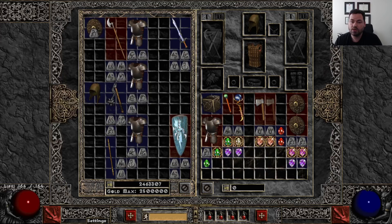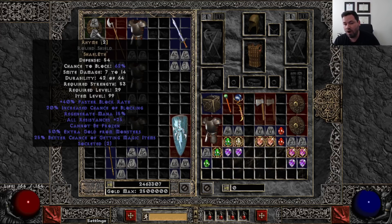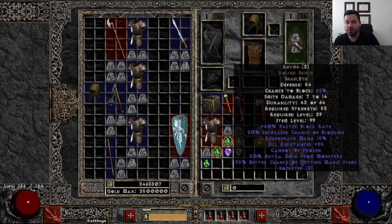For a shield, Shael and Eth equals Rhyme. Rhyme is such a good rune word in the early goings, and it only requires a two-socket shield, which is awesome. 40% faster block rate, 20% chance of blocking, regen mana, 25 all resist, cannot be frozen, 25 magic find. This is the dream shield for the early goings. If you can have this by the end of day one or two, you're probably going to use it for a while because it is that strong. And everybody likes the MF in the early goings.